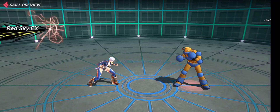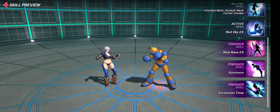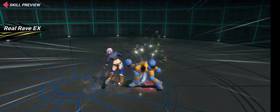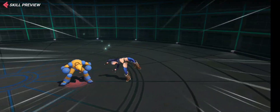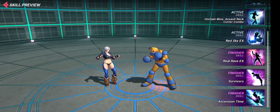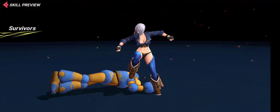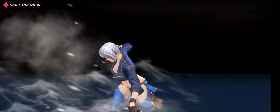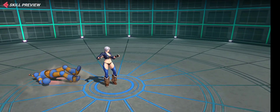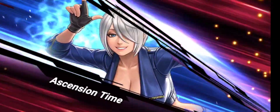She has grab skills and a finisher that involves a lot of grab, which is a concern. There is another finisher — the in-game finisher — and she actually copies the moveset of The Rock. The Rock did a similar finisher in real life WWE. Her new finisher is called Ascension Time and she is cute as hell.